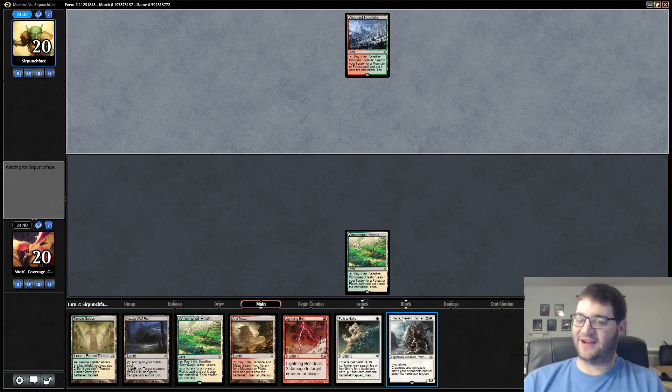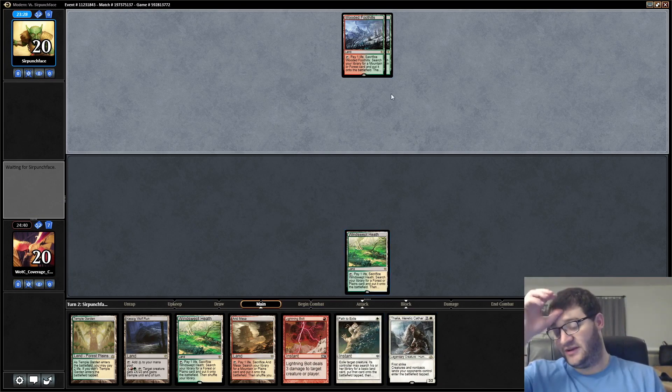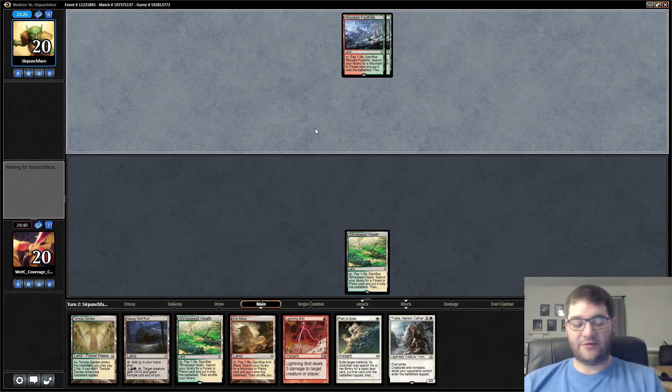This hand was a little questionable. It's possible I should have mulliganed, but depending on what our opponent has — and we were on the draw — our deck has a bunch of low-curve creatures. I think it was a reasonable keep.